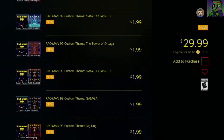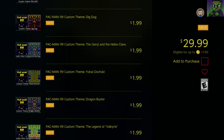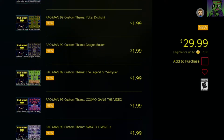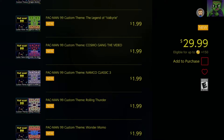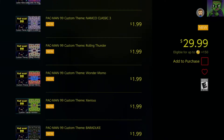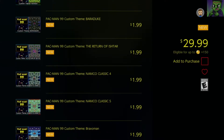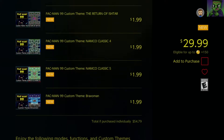We have New Rally, Namco Classic 1, Tower of Druaga, Namco Classic 2, Galaga, Dig Dug, Genshi, Yeek Clans — I'm not sure how to say that — Yokai, Dragon Buster, Legend of Valkyrie, Cosmogang the Video, Namco Classic 3, Rolling Thunder, Wonder Momo, Baraduke, Xevious, Return of Ishtar, Namco Classic 4 and 5, and Bravo Man.